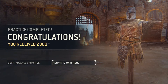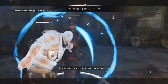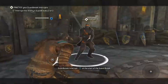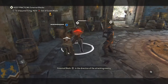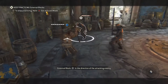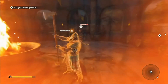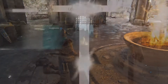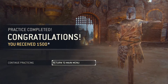After practice mode you can continue into advanced practice. Here you'll practice more responsive actions such as stopping enemy guard breaks, parrying enemy attacks, and blocking attacks from multiple opponents. To finish off advanced practice you'll learn how to activate revenge mode. Upon completing advanced practice you'll be given another decent reward of steel, which is the game's currency.